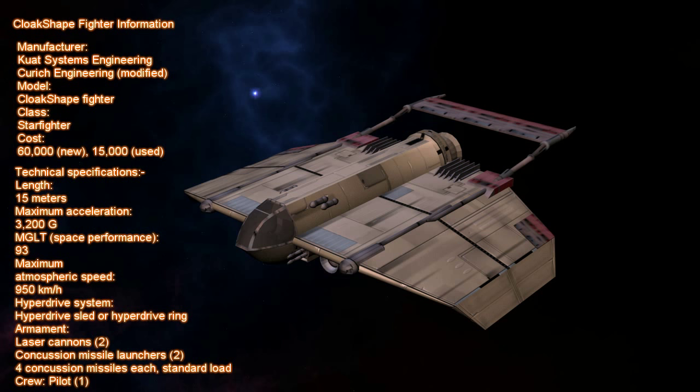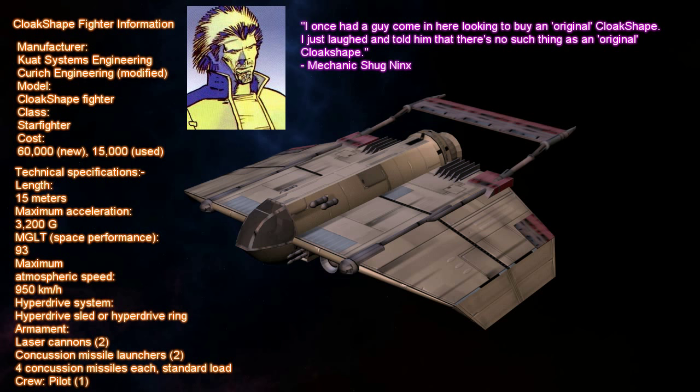No one Cloak-shape is exactly like any other. Kuat Systems Engineering designed them so that they could be heavily customized. By the time of the Battle of Yavin, it was almost impossible to find these fighters in their original configuration. I once had a guy come in here looking to buy an original Cloak-shape.